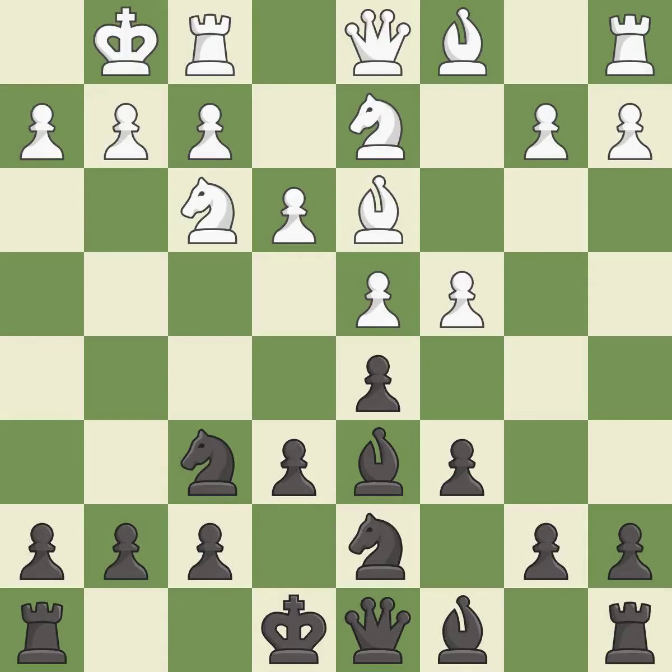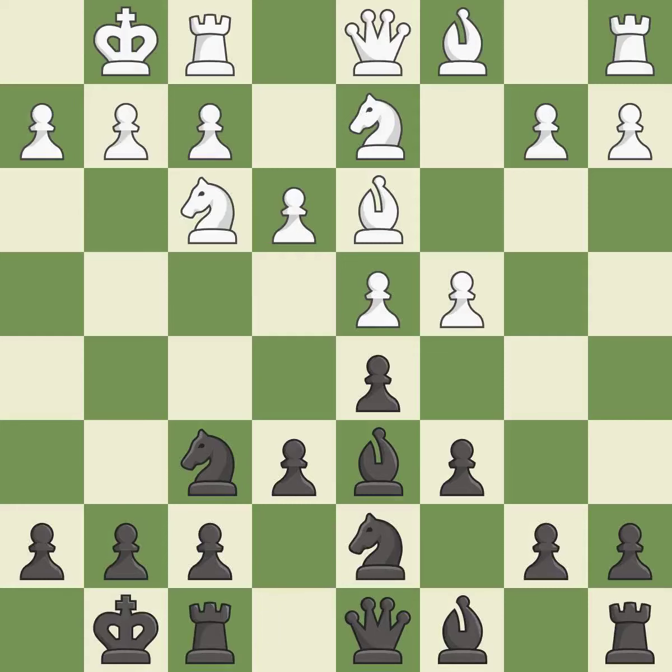Castling gets the king to a safer square out of the center of the board, while also developing a rook. Castling kingside tends to be safer because the king is further from the center. Castling to the same side of the board as the opponent avoids some of the attacking associated with opposite-side castling.